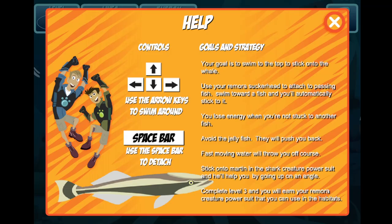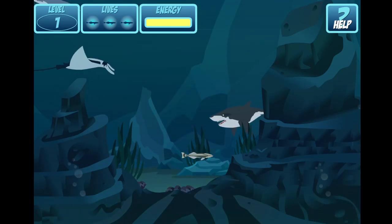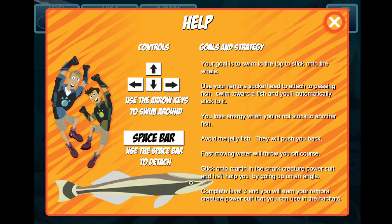Remoras attach to sharks, rays, and whales to get around, for protection, and to eat their scraps. A Remora's sucker is at the top of its head, and it's made of a special fin.